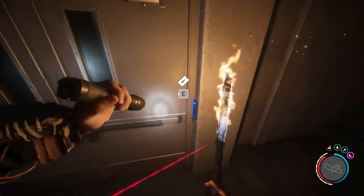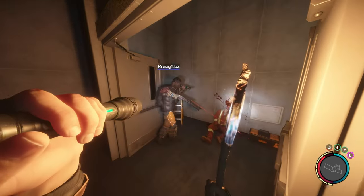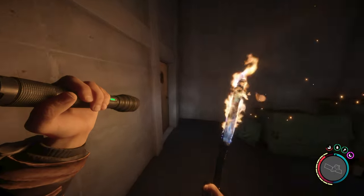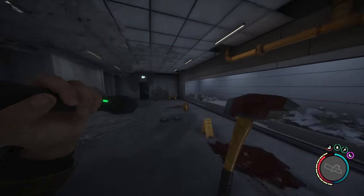Descend down the stairs until reaching a door that can be opened with the maintenance keycard. Through there and down a few more stairs, you'll find a door that results in a cutscene when opened, which I will skip to avoid any unnecessary spoilers. After the cutscene, continue through the facility.